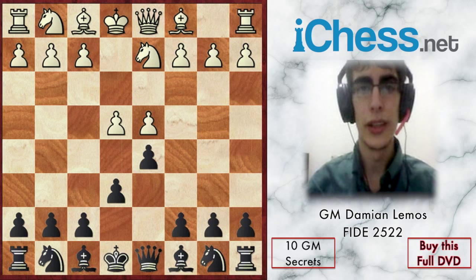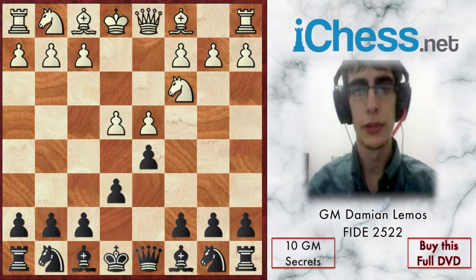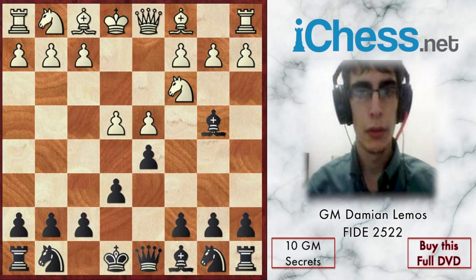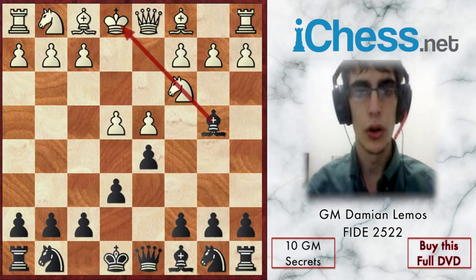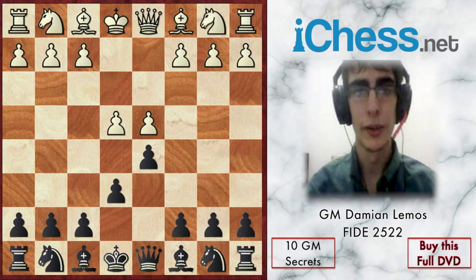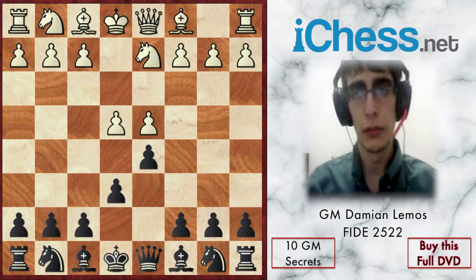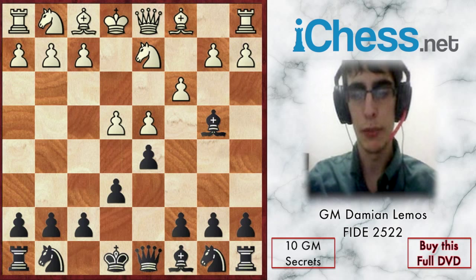The main difference between Nd2 and Nc3 is that with Nc3 black can play the Winawer variation with Bb4, pinning the knight and putting pressure on white's center. When white plays Nd2, Bb4 is no longer possible because white plays c3 and wins a tempo.